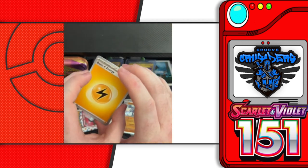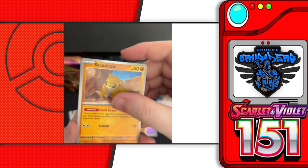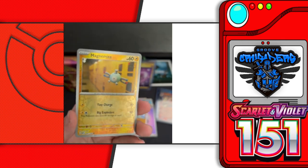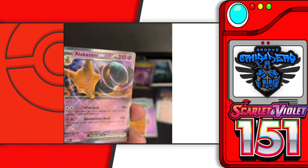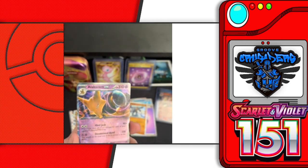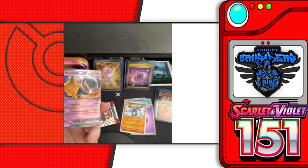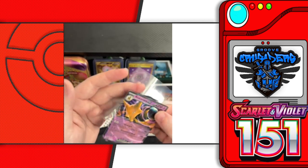Pack four: electric energy, Voltorb, Krabby, Sandshrew, Seal, Arcanine, Snorlax, Seal, Sandslash, reverse holo Magnemite, another reverse holo Poliwrath, and a super rare Alakazam EX. Actually, he looks different from the promo card — good to know. I need to double-check and make sure the one from the collection was an actual promo card, because sometimes they're not.